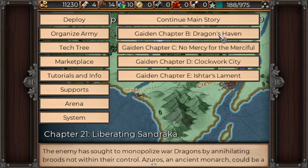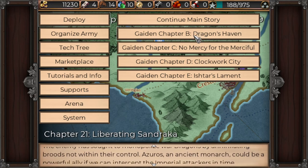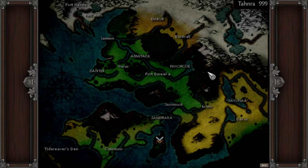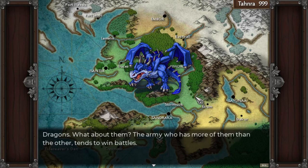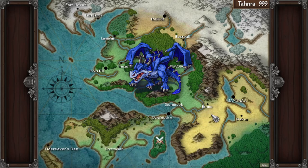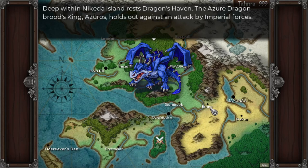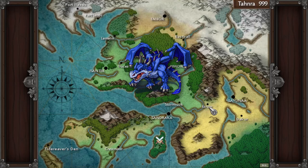That sounds pretty cool. The army who has more dragons than the other tends to win battles. The Archalus Empire recognizes this and is attempting to establish a monopoly on dragons by annihilating the broods not under their control. Deep within Nakeda Island rests Dragon's Haven. The Azur Dragon brood's King Azurus holds out against an attack by Imperial forces. If the Nafilim army can put a stop to this assault, it may be able to win the favor of a powerful centuries-old dragon.